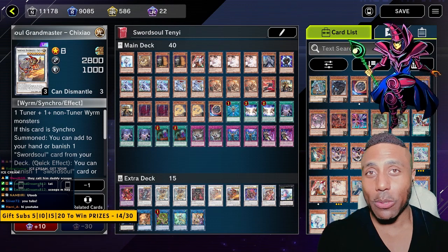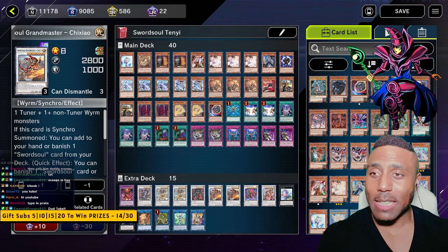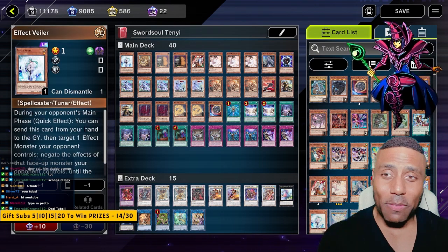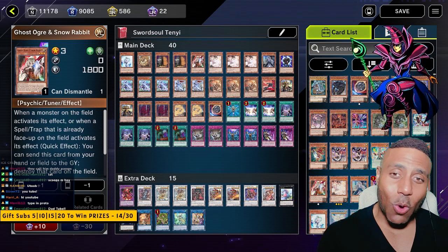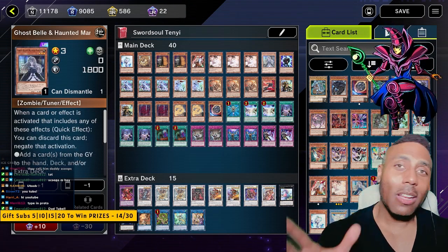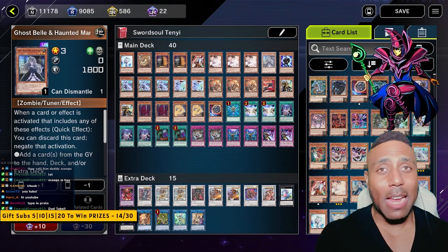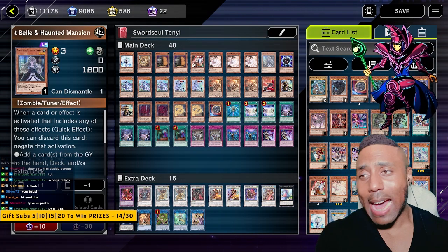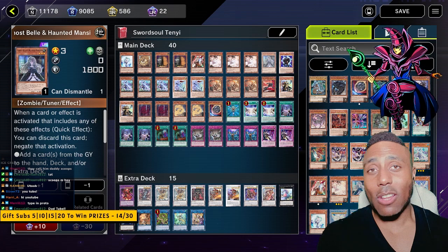First and foremost, we have all of our hand traps and protection. We're playing one Effect Veiler. We've got two Maxx C's. We have a Ghost Ogre and Snow Rabbit. We've got three Ash Blossoms and Ghost Bell. I wanted just a little bit of diversity because we don't know what decks we're playing against. This way we can stop things that happen in the grave, stop anything that adds from the deck.